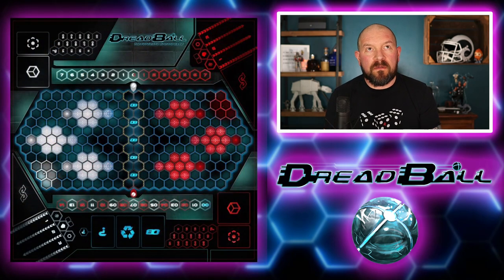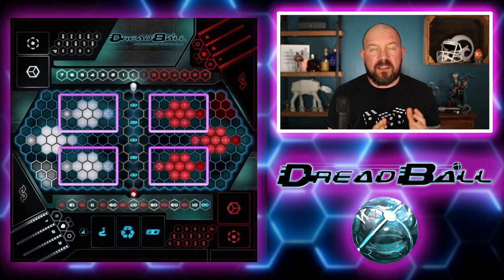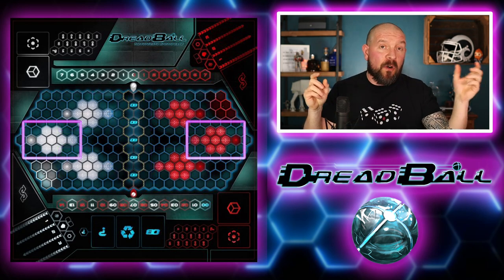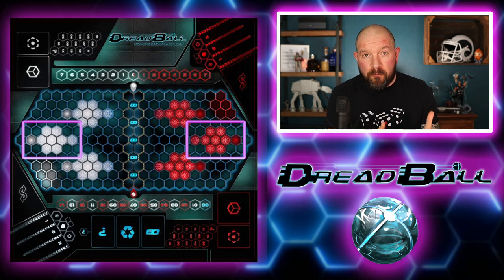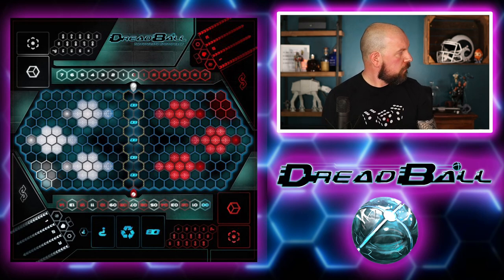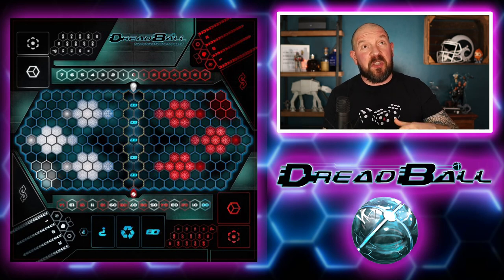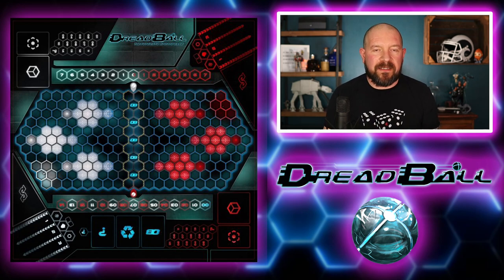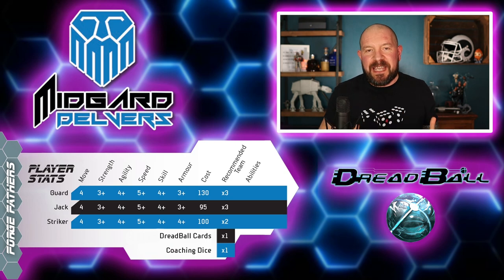The two strike hexes just to the left and right of the center pitch score one point. If you're on the bonus hex you score two points. The strike hexes at the far left and far right score three points, or four points if you're standing on the bonus hex. You can see how the game can swing very quickly — your opponent can get one point, then you can score four points and drag it all the way back, so scoring position makes a big difference.